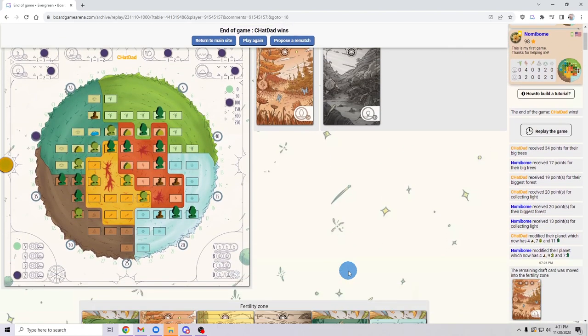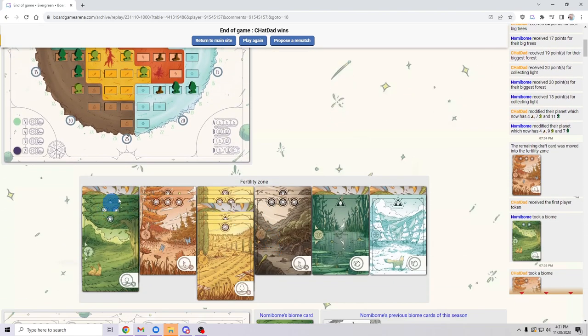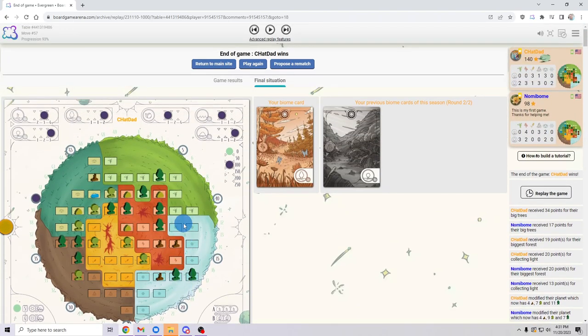That is the game Evergreen — a fairly quick drafting game across four seasons. You're looking to create a large contiguous forest, get points through sun scoring each season, and build big trees to earn fertility points at the end of the game. Hope this is helpful, thanks.